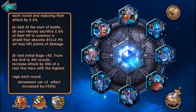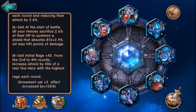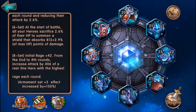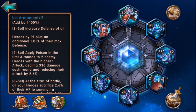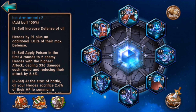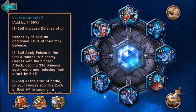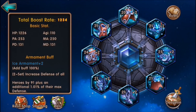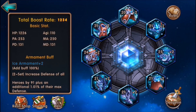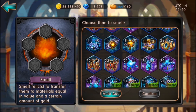I do like the eighth set of the ice relic. It increases the heroes' attack in the rear line at the start of battle. You also get shields, poison, and a little bit of defense, so it's kind of like earth and flame combined a little bit. The earth set is also pretty good, but I'm just focusing on the ice set.